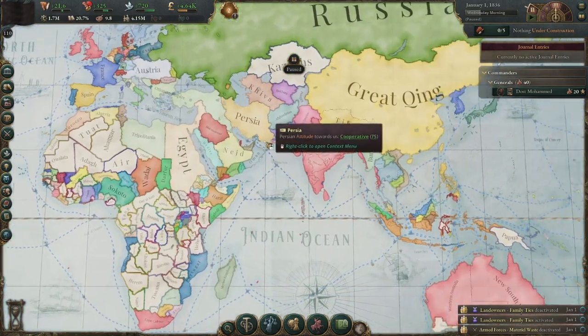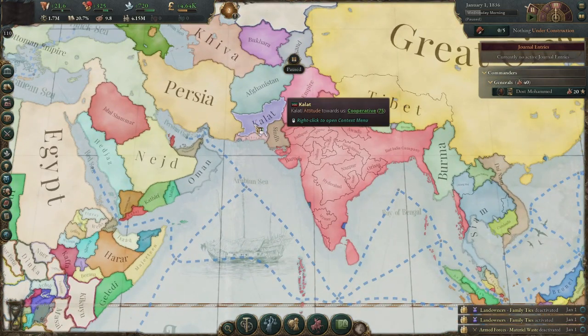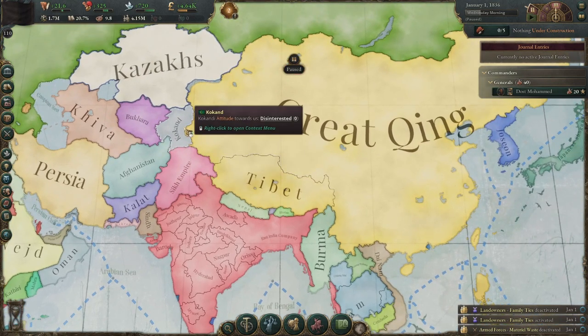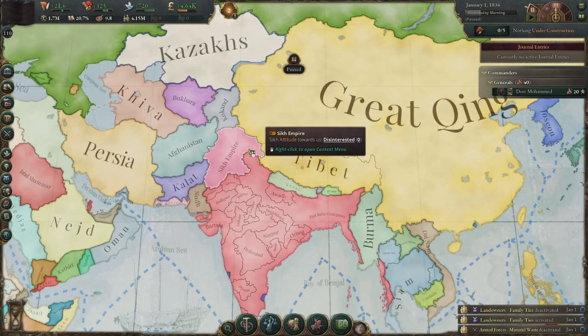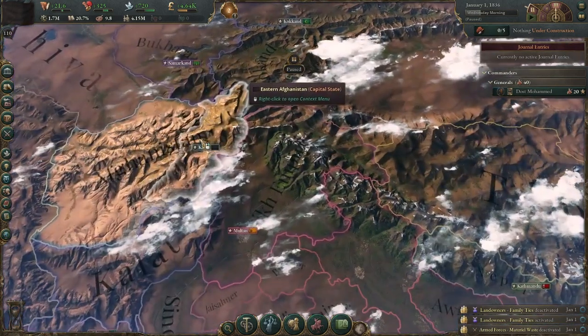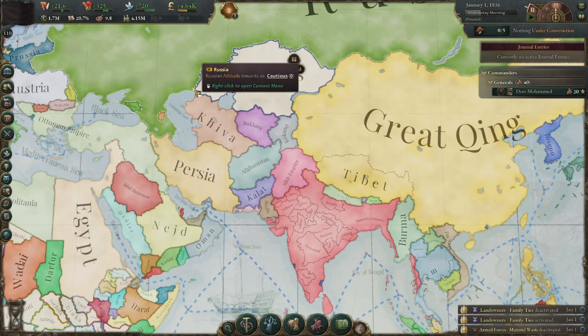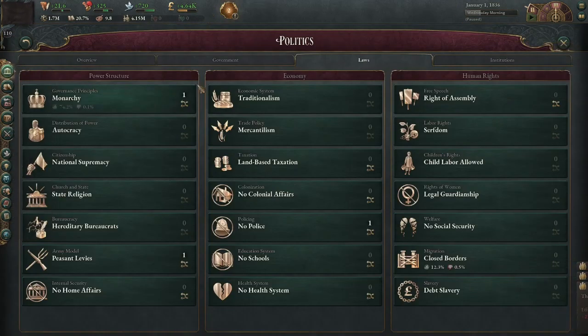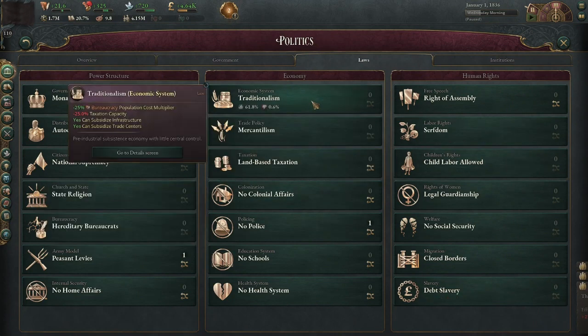To do that we are going to have to reach the sea. My plan is to conquer two states for sea access, and also conquer one state to connect with Great Qing so I can trade with them. The overall plan starts with the laws: first we get rid of slavery, then get rid of traditionalism to unlock the investment pool, get rid of land-based taxation, get schools, and get rid of closed borders.